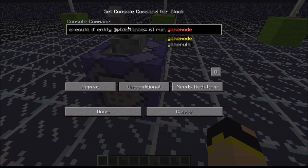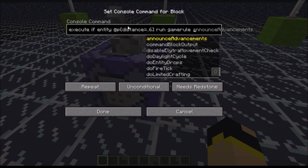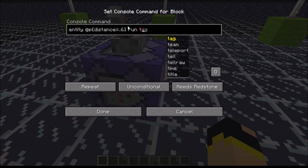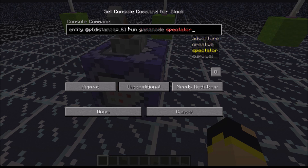And in this case, we're going to have it set to a game mode. For this one, we will use 'run'. We'll do 'run time set day' — actually, to make it work for this case, we'll do 'run game mode' and we'll go spectator.